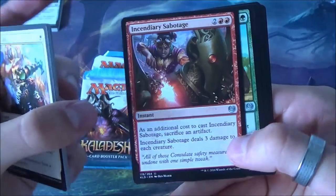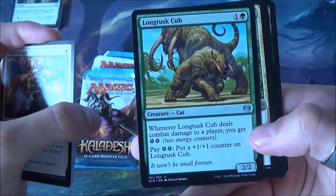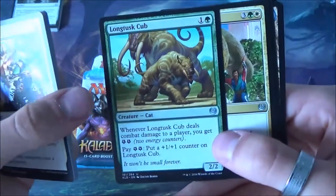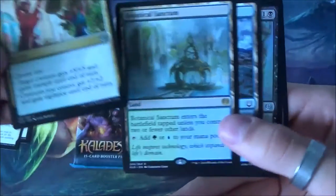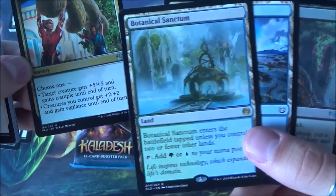Cat monkey here - no more equipment. This is a real strong card. Three damage to each creature - this one is also really nice, I like it a lot. This could very well end up in the deck that I would make out of this pack. Here we have Engineered Might and I can see already the rare - it's a dual land, a tap land, whatever you want to call them.